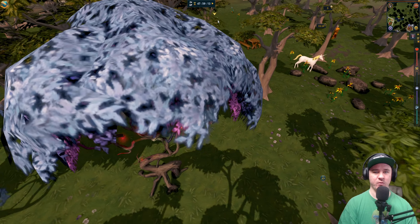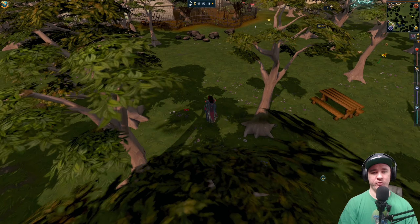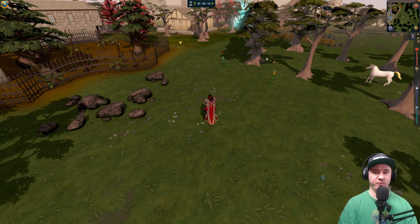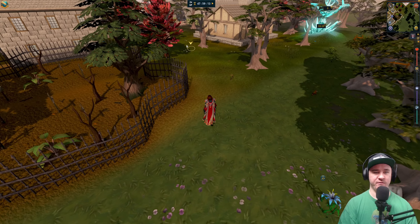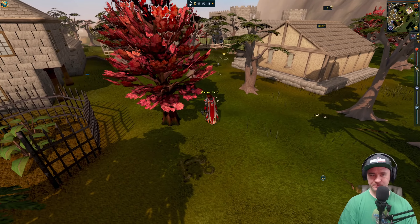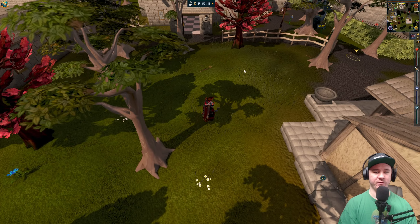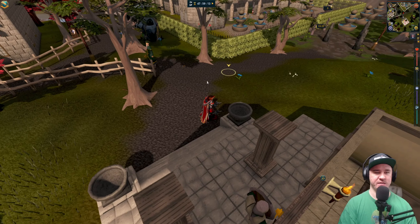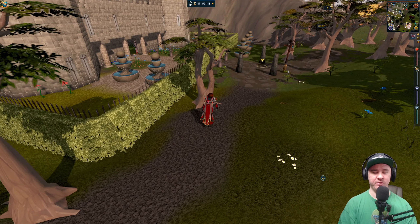Behind Seers — Seers is like the woodcutting village if I recall, back in the day, because it had the magic trees, the yew trees, and more importantly the maple trees, with a bank right next to it. So you would come here, get all your wood, and then you would fletch it. That's how I got 99 fletching — in this town. First 99. It was a beautiful time, pre-GE. Fletching was a pretty respectable skill back then because you'd go stand outside the bank in Varrock and say you've got arrows to sell, and you'd make a fair bit of GP.